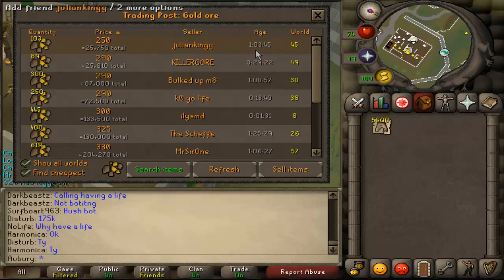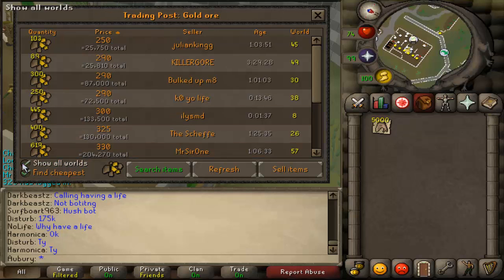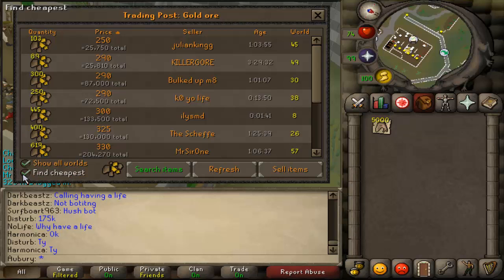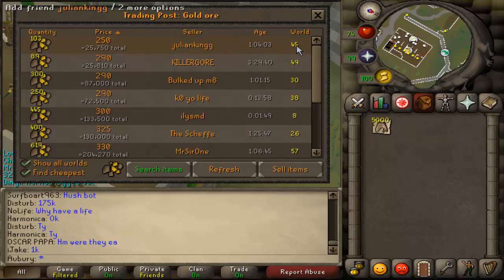You can search items and check on prices. You can set to ascending or descending order of price, set it so that it only shows your current world, and also have it find cheapest or set that to off. You can see the username of the seller, how long it's been on, and what world the player is on.